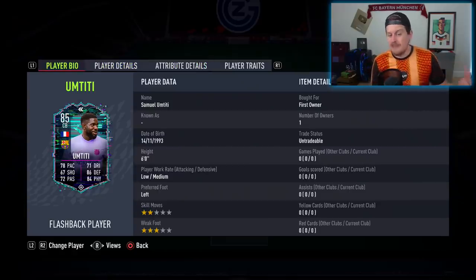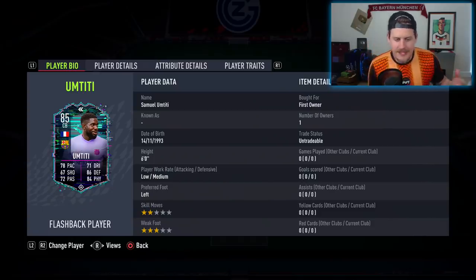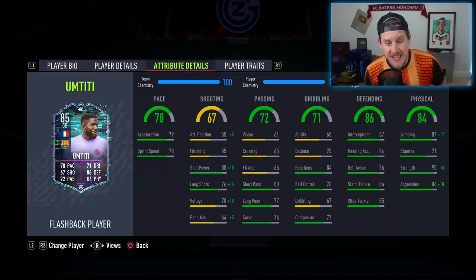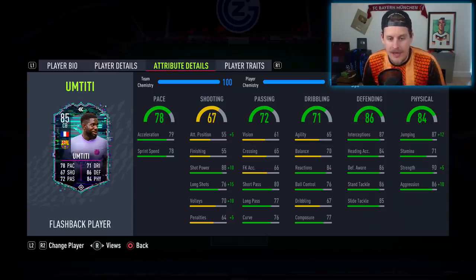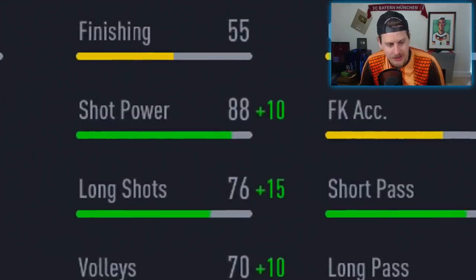Some people might point out that 79 acceleration and 78 sprint speed just really isn't all that. We're going to take him into a couple of games today to see if he might be worth it. Smash like on the episode if you're using him. He gets low/medium work rates — low attacking, medium defensive. He's left-footed, two-star skill moves, three-star weak foot, six foot tall. And then a set of stats that speak to me: 98 shot power with 91 long shots with the sniper chem style.